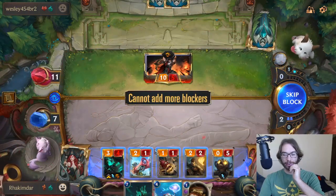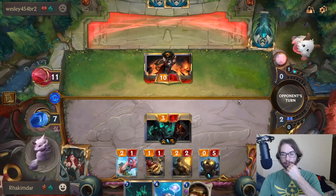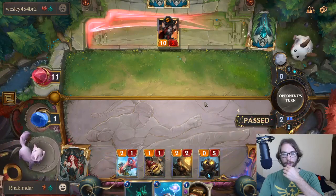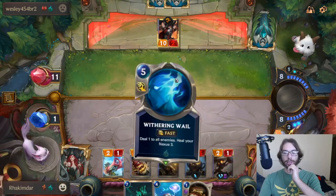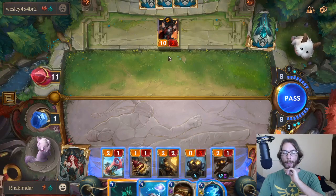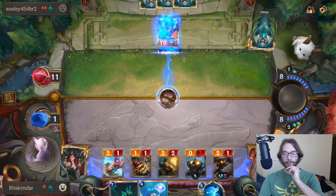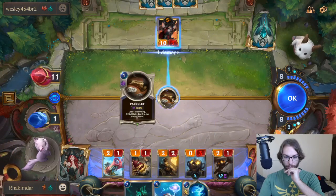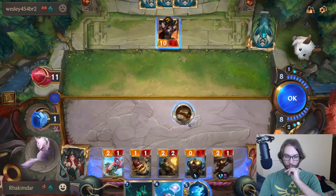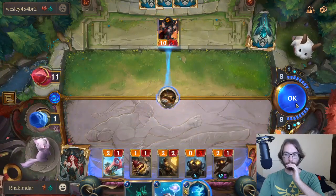I wish we could block with the Monkey Idol though — that would be so nice. We have to block with Thresh. It's bad, man. We should have saved the Make It Rain. Because if he has the card that deals damage to this guy...